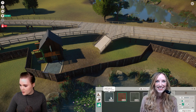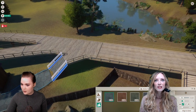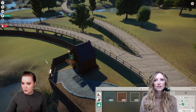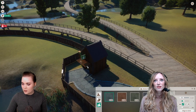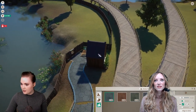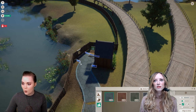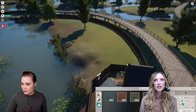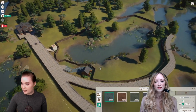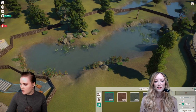Look at the cute little eyes! I'm just building some staff paths. There we go. So this is a keeper hut — the keepers who come to look after the crocodiles can get all their resources here. It also means I can make this a work zone, so you can assign specific staff to specific work zones.